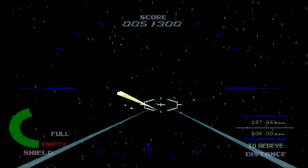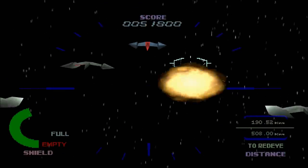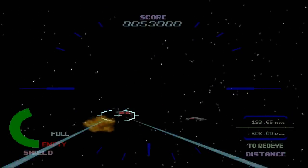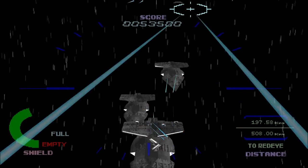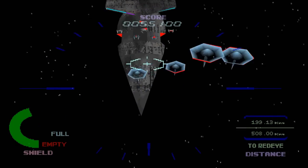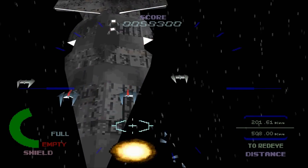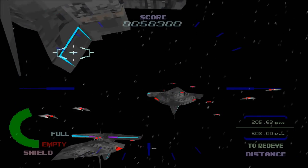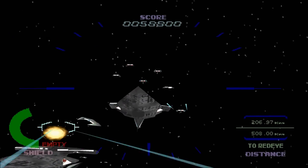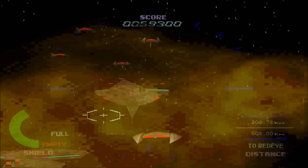This is Team Leader. Robe through the asteroid belt. Ready to engage the enemy. Making a rapid descent. This is Team Leader. The bridge is the battleship's weak point. Aim at the bridge. The bridge lasers are powerful and deadly if we are hit. Destroy them first. Over.